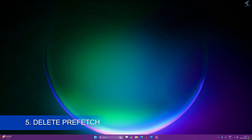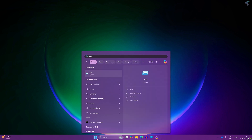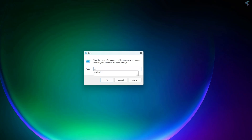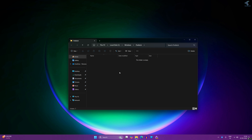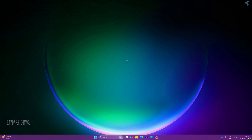Number five is delete prefetch files. If you need to free up a small amount of space, you can delete prefetch files. Go to your Start menu and type 'run', or press Windows + R to open the Run box. Type the command 'prefetch' and press Enter. Now delete each and every file under the prefetch folder — press Ctrl + A to select all, then delete all the files and folders.